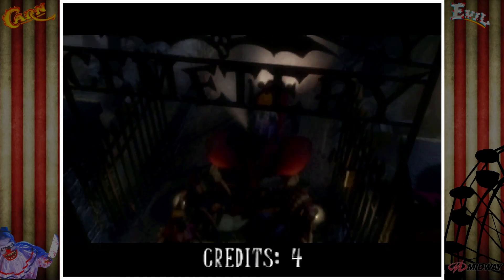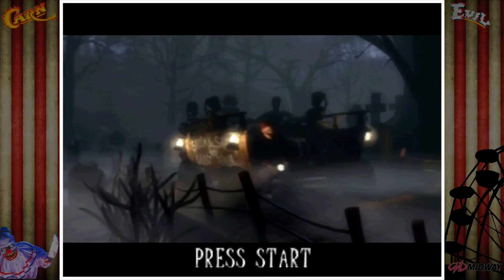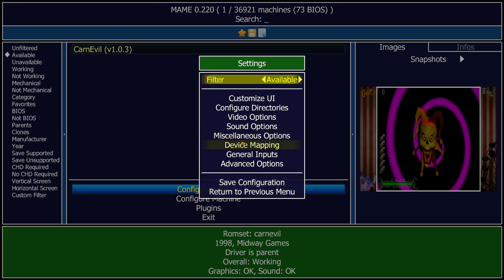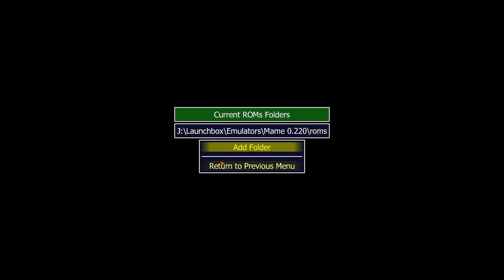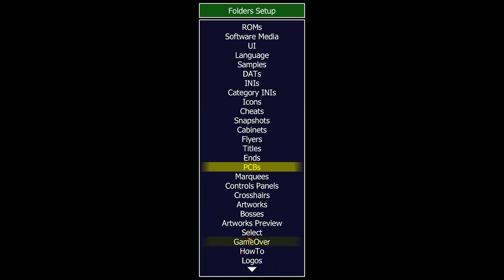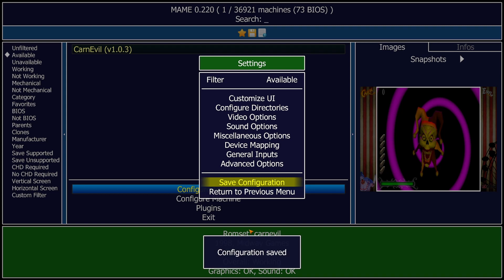Make sure that MAME 0.220 is looking in the right place for the ROMs. I'll just come out of the game. So if you go into Configure Options, Configure Directories, ROMs — and you've got to make sure, if you're on a different drive as well, that it's looking in the right place. So this is my J drive and it's looking in MAME 0.220 ROMs. Make sure that is correct. Come out of that and make sure you save that configuration. That's that, and then the game will run.